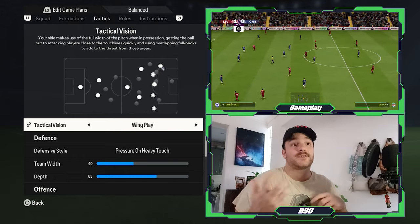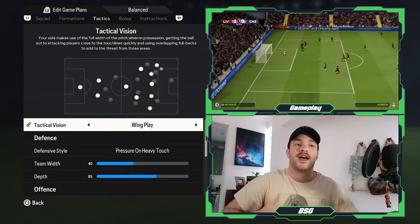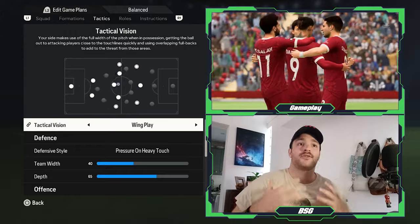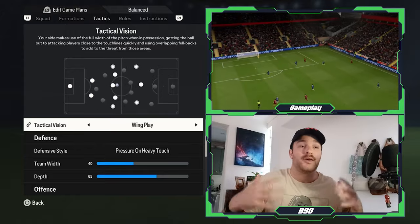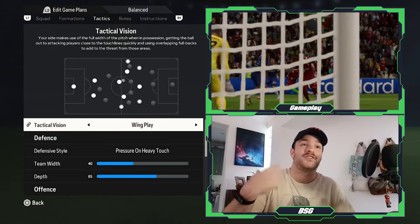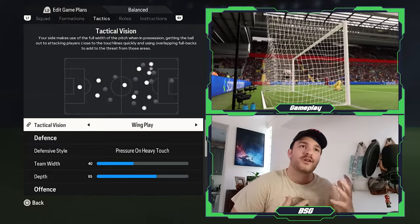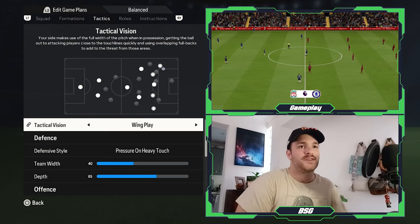Another key element to a successful Rafa Benitez side is balance — it's all about balance. If you have a bombing-on fullback, the other one on the opposite side needs to drop back and make sure that defensively the team is always very structured, very safe. That works throughout the entirety of the pitch, whether it's the fullbacks bombing on or the DMs — Xabi Alonso potentially getting forward every now and then. Of course, Mascherano would then tuck in and help support the defense. When one goes, the other one needs to stay, and vice versa.